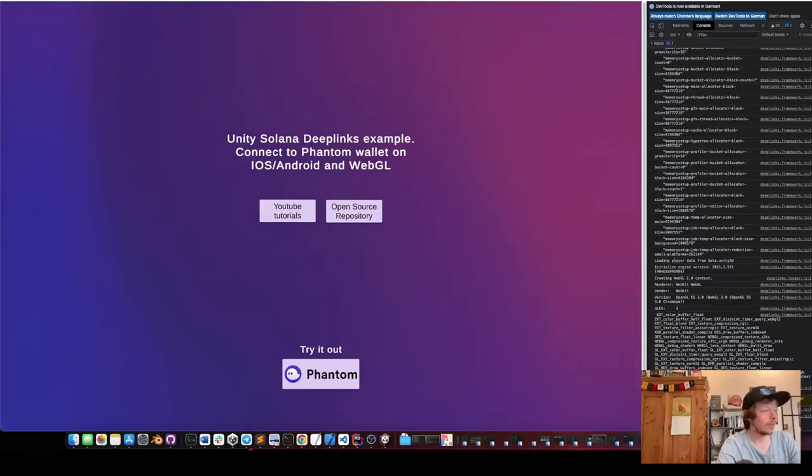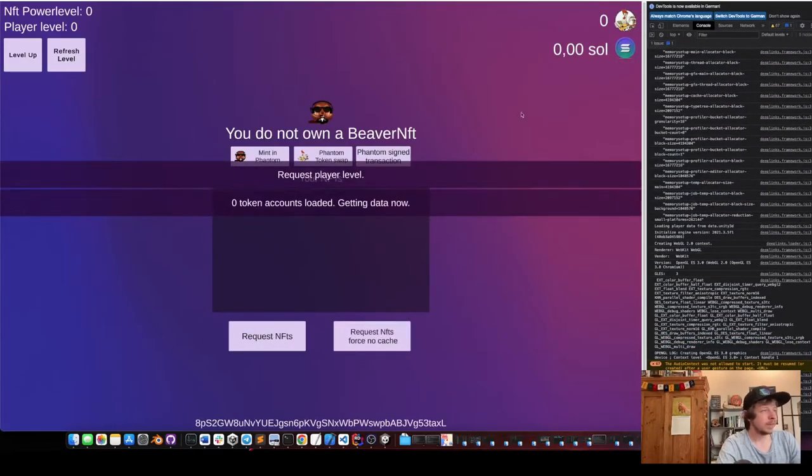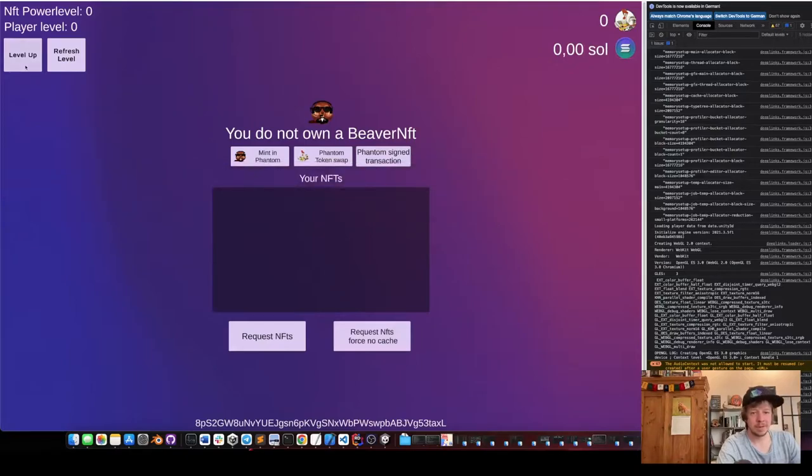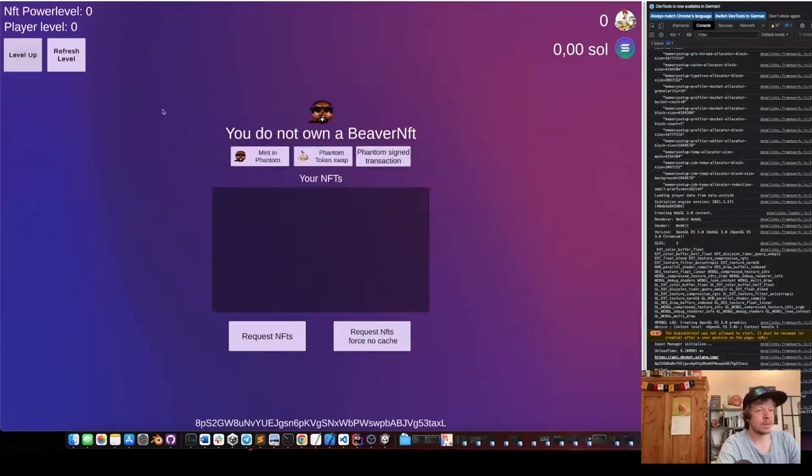Today we're going to save game data directly on the Solana chain. In the last video we already put the app in the WebGL browser, and now I can connect with Phantom. Once connected, I can click this level up button here, which will create a token account first.